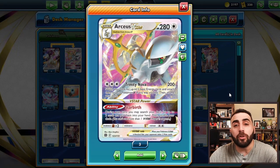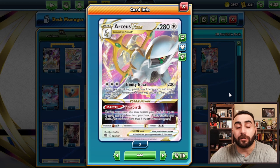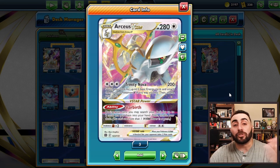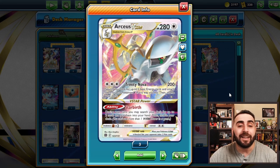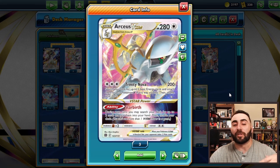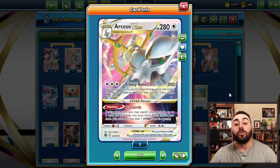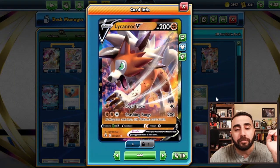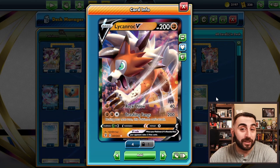Arceus V-Star is a 280 HP two-prize Pokemon. Three energies for Trinity Nova does 200 damage, and lets you search your deck for three basic energies and attach them to your Pokemon V however you like — which means you can attach them to this Arceus, a benched Arceus, or our secondary attacker, which is Lycanroc V, a Fighting-type Pokemon. By the way, Arceus is weak to Fighting.